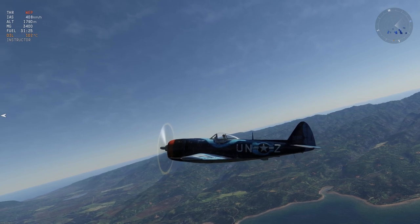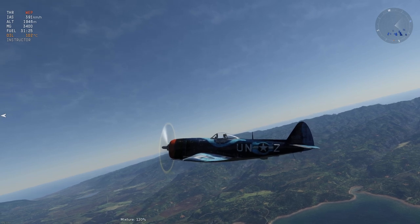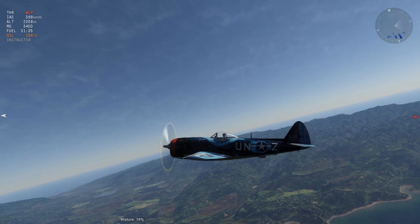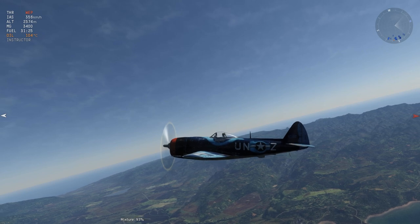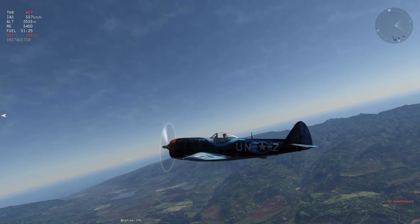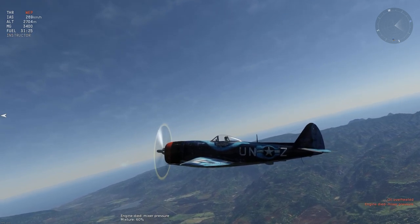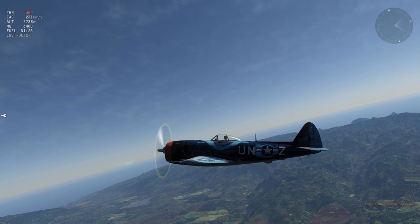The next feature is called mixture, and it's one I tend not to use too much. The reason is that it's not just different for every aircraft — it's different for every altitude. To use it effectively, you'd need to go into test flights, climb, and try different fuel mixture percentages at lower and higher altitudes. For example, above five or six thousand meters it becomes more relevant. If you decrease the mixture too much the engine will die, but pressing 4 on the keypad resets it to the default setting so you can restart — though doing this at the wrong moment in battle could get you killed.